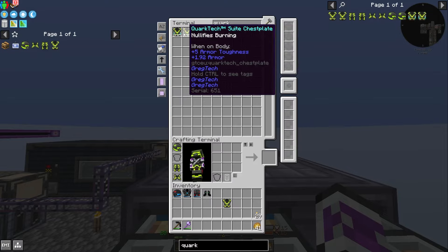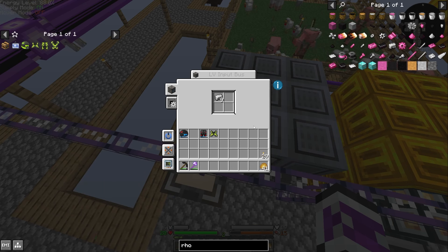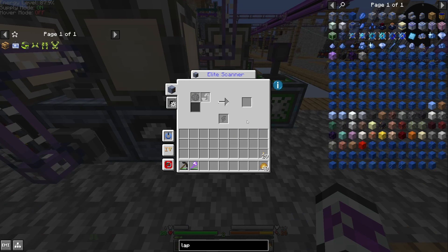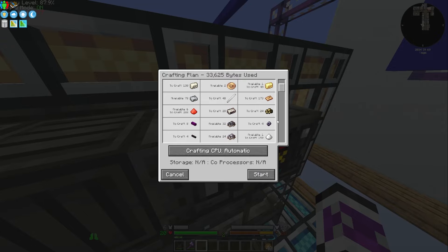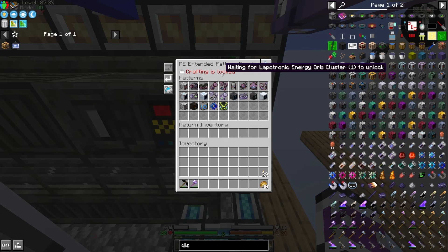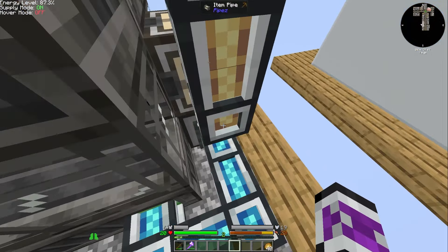But I need to see if I can make the advanced quark tech. I need to make the dense rhodium myself. And then the lapatronic orb cluster needs research, so I can research that real quick. So now I should be able to queue up the advanced quark tech chest plate — it might take a little while, but I should be able to make it. It's making the energy orb cluster — hopefully I gave it the right stuff.